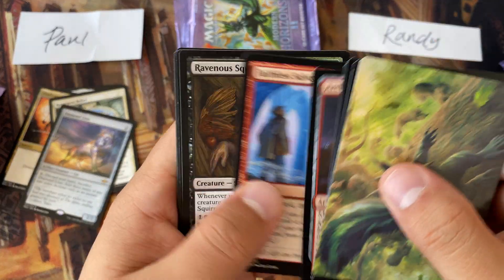Another pack for Randy, pack number two of round one. Oh, that island is so gorgeous. We have an Urza's Saga. And a foil Fodder Tosser. Randy, that's a super solid two packs — pretty darn good.